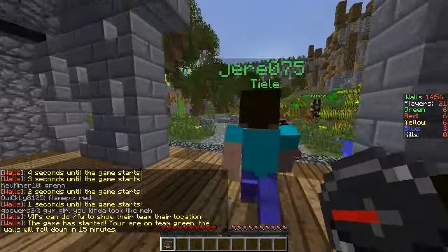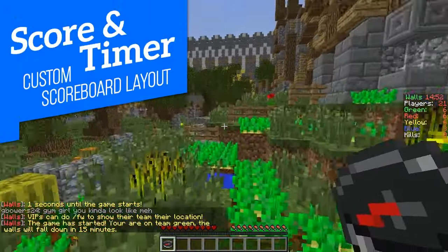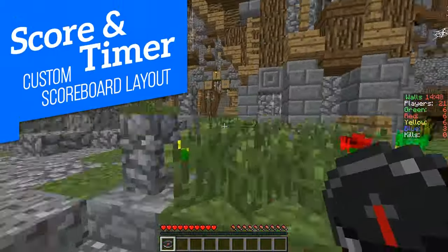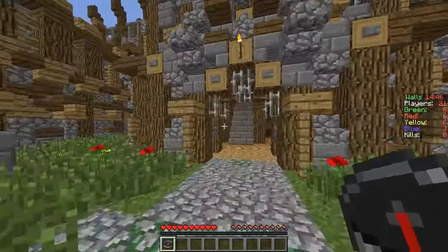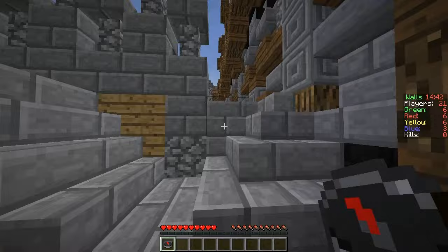Hi folks, I'm Adam. Chances are if you've played on a big multiplayer server such as Hypixel, you've probably seen this. The scoreboard to the side displays the current standings, but the header is also being used to display the time left in the game. I thought this was a fantastic idea and I set about trying to recreate it in vanilla Minecraft.